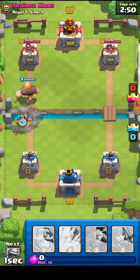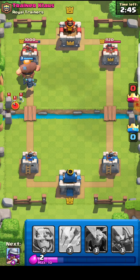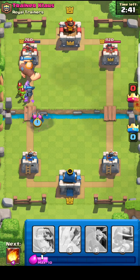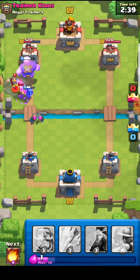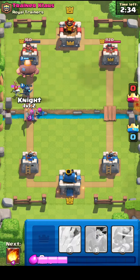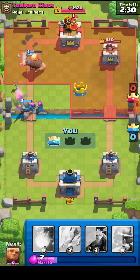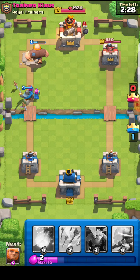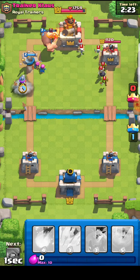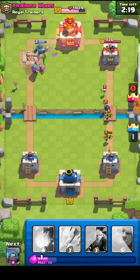This is just the strats at the start — Giant and then Mini P.E.K.K.A. behind it, nothing much. Archers are usually meant to be behind it. It usually works, unless the Mini P.E.K.K.A. isn't focused on the tower. Is this like the final one? I'm not sure, or is the next one the final one?